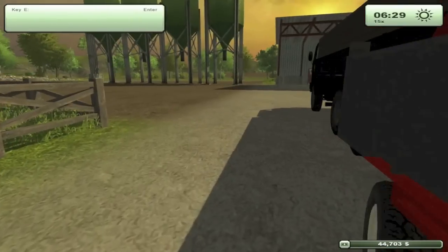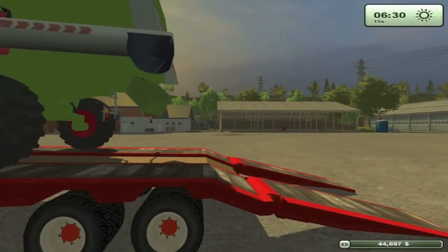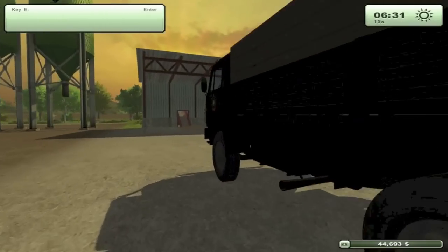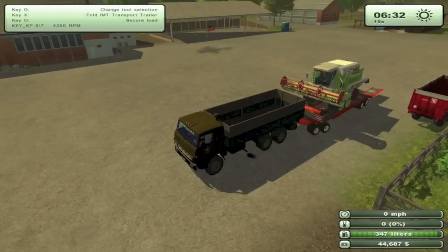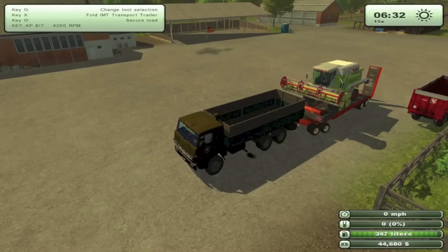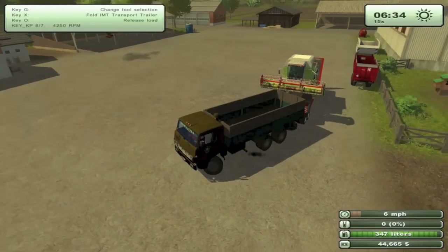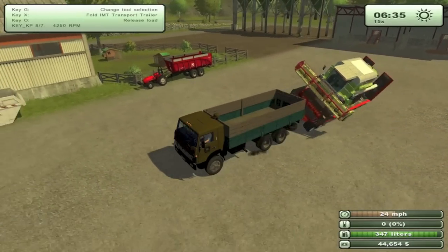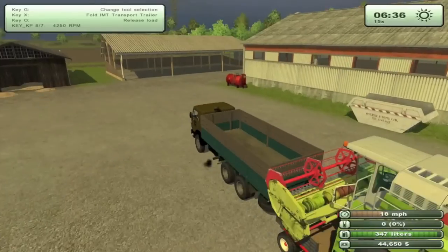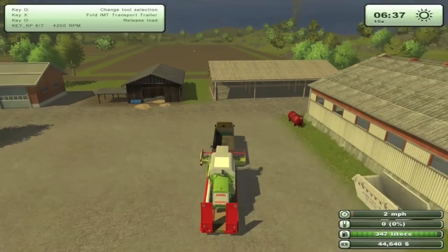There we go, that looks pretty good to me. Let's check out the back — all right, it fits. So let's go to the farm shop. Close the back, secure the load — load is secure, let's head out to the farm shop. The reason I take this truck is because it's much faster.